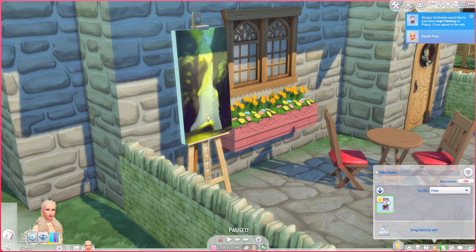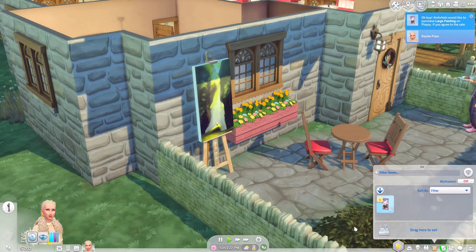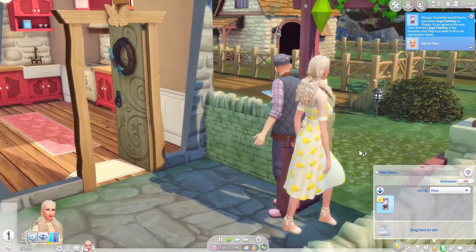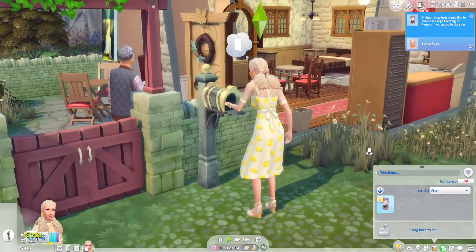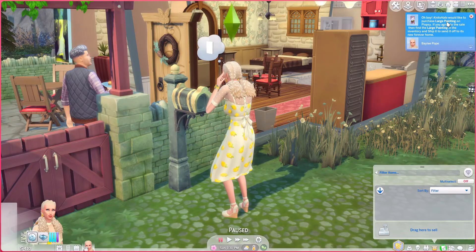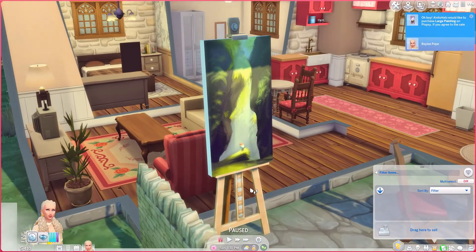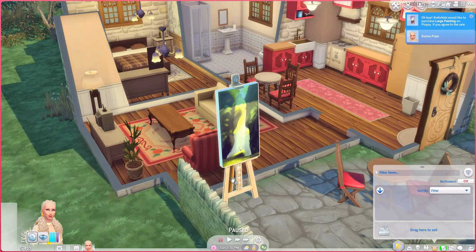The Plopsy picture has been sold for 208 simoleons! If you click on that you can go to 'ship to Plopsy' and she'll go over to the mailbox to do that. That's been sent and you get the simoleons for it. That is all you need for painting — just the easel and a little bit of startup funds. Check out gamingwithsha.com for all of this information. Thanks for watching, and I'll see you next time — bye!